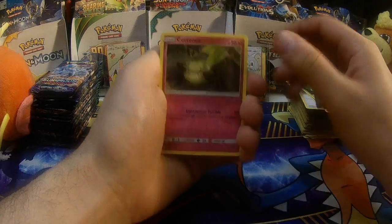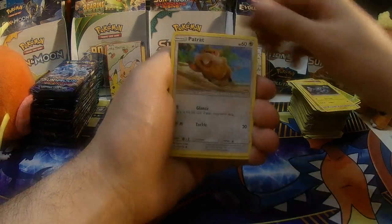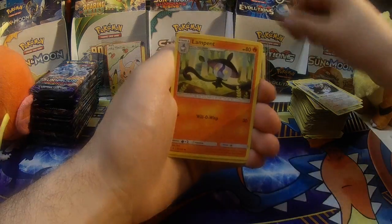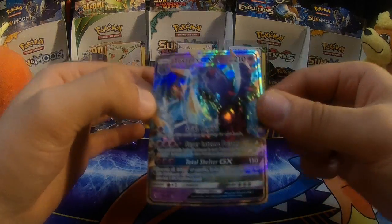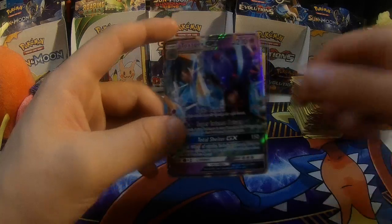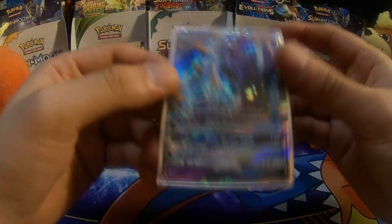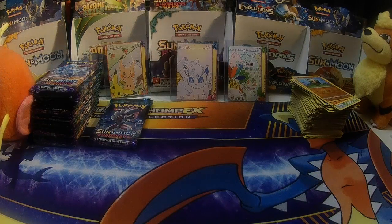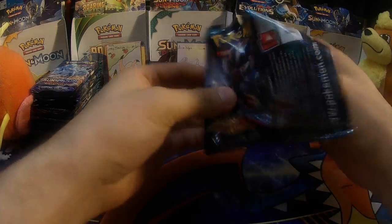Pack 17 — last pack of the first half. Cottonee, Bellsprout, Gliger, Geodude, Patrat, Water Energy, Rockruff, Bewear, Lampent, Pancham, and a Toxapex GX. Broke a nice little streak of nothing there. Toxapex GX — look at all those psychic energies. It's not a Tapu Lele, but it's okay — I will survive.